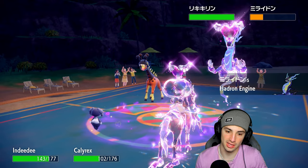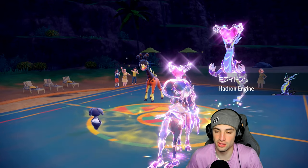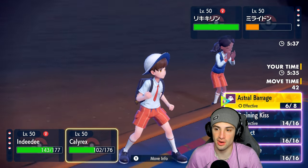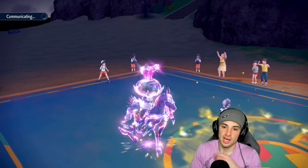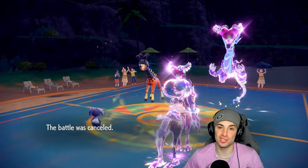They cancel the match. I can just Follow Me, protect Calyrex, and go for another Astral Barrage to finish off their Miraidon anyway. They surrender and we are 2-0. In the third and final match we are definitely going to use Flamigo.